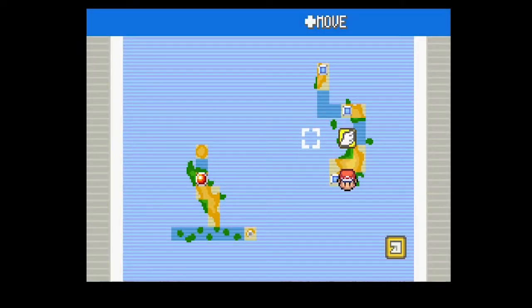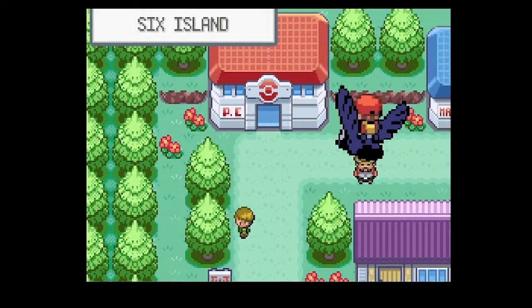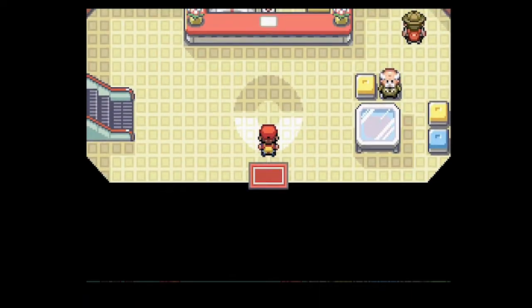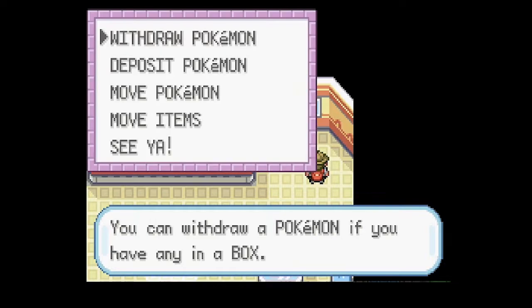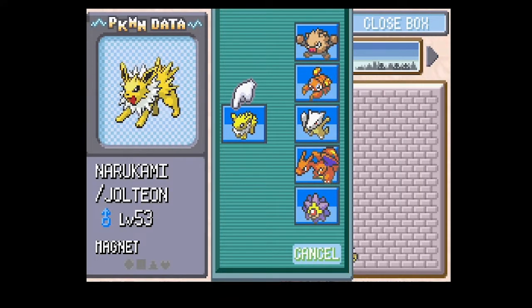Now we have our objective - we need to go back to Five Island and go to the Rocket Warehouse. That'll be good for this episode. Next time on Pokemon Leaf Green, we're gonna storm Team Rocket's warehouse and take them out, hopefully, and recover the Sapphire so it can help Celio. I'll see you guys again for that.